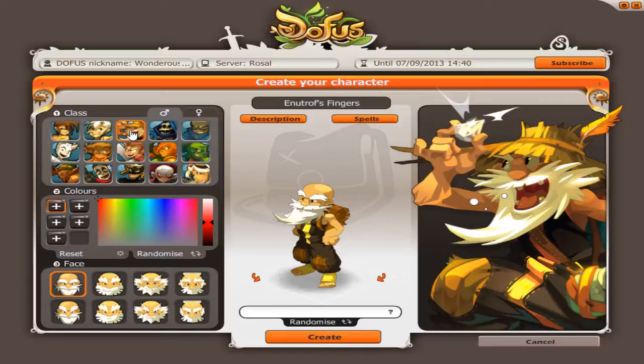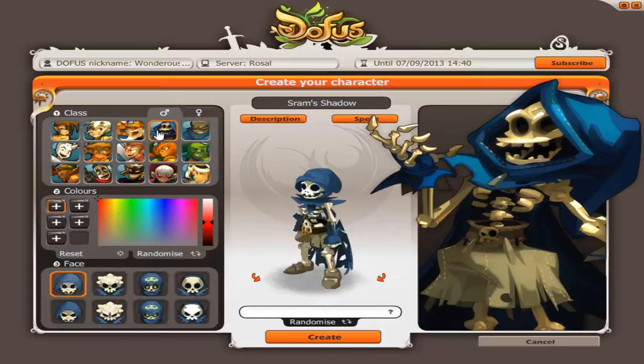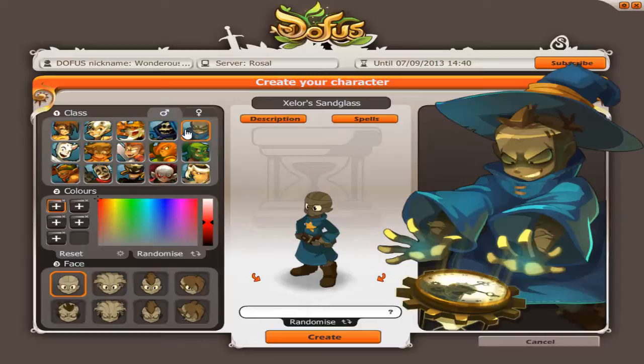The third class is an Inutroth. They are long-ranged attackers and are most usually used as a secondary character to get extra damage. The fourth class is a Sram — the typical thief or rogue character. They use traps and go invisible to attack their opponent. A Seller is used to take away action points from enemies or also has long-ranged attack spells.